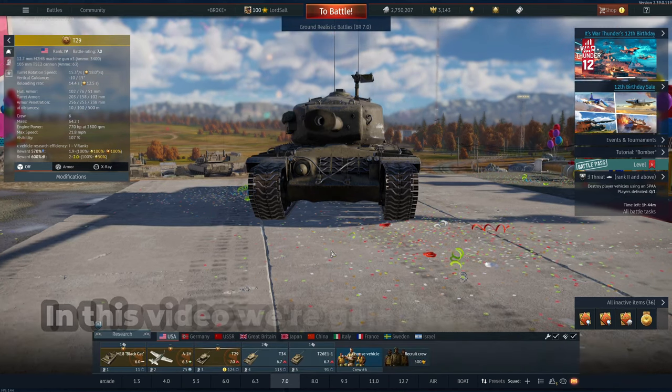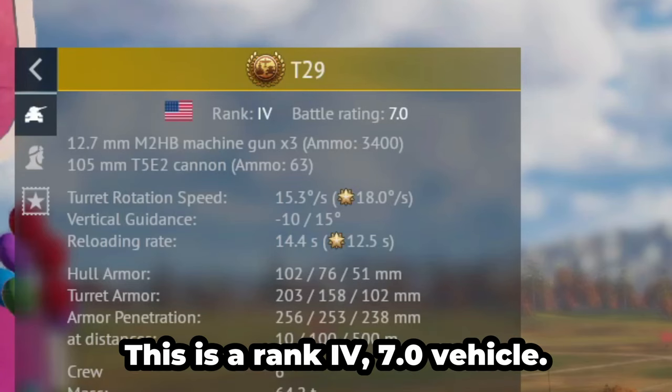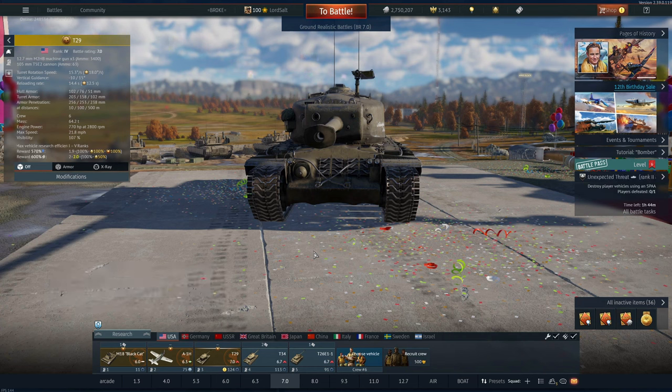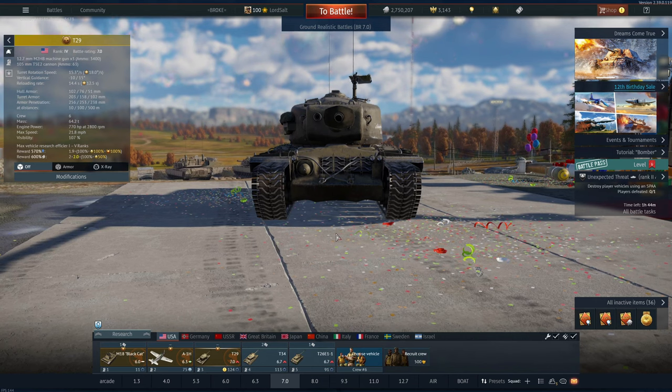Hello and welcome back to the channel. In this video we're going to be playing the T29 Heavy Tank for the US. This is a rank 4, 7.0 vehicle and is part of a premium pack. I got this in a big bundle years ago — you got the F86 Sabre and one other tank, I think it was the XM1. You could get that in a massive bundle which was really good back then. This has a 105mm cannon and is very well armoured on the front, except if you get hit in the ball turret. Apologies if I sound a little different — I have a cold and it kind of sucks. But let's go into a game and see how we perform.